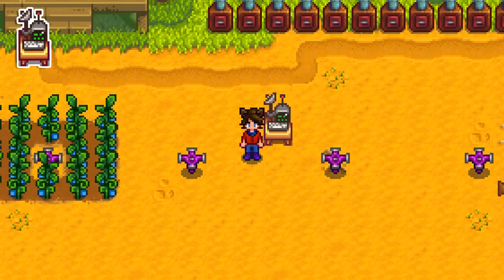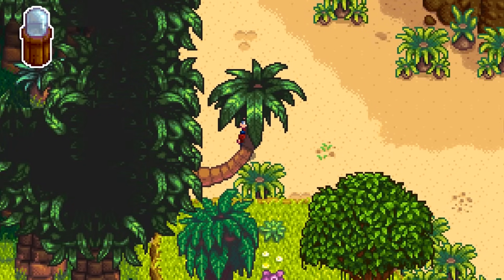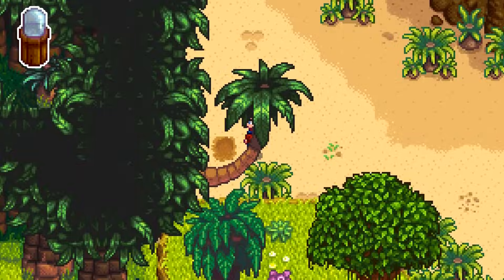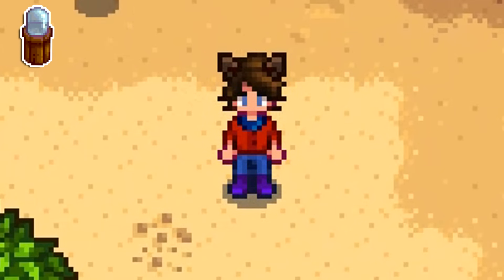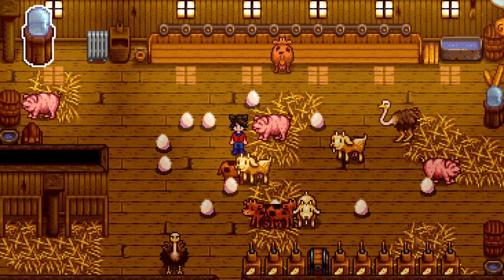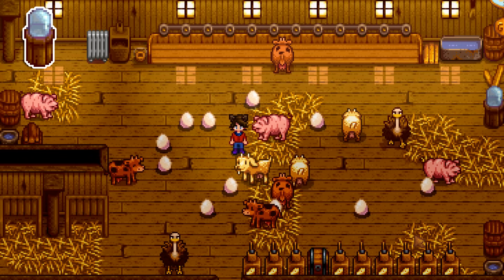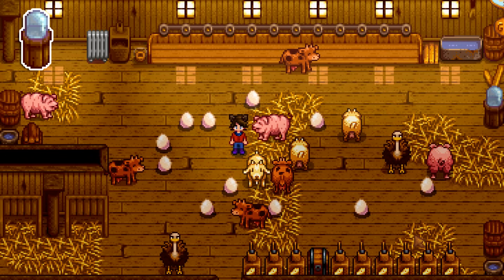This tip is tangentially related to the ostrich incubator. When you get that one ostrich egg from digging up the spot on Ginger Island from the journal scrap, do not get rid of that egg — only use it in the ostrich incubator. This way you can reliably get more ostrich eggs from the one that hatches. Otherwise, the only way you'll ever find one again is by getting lucky with a rare chest in the volcano.